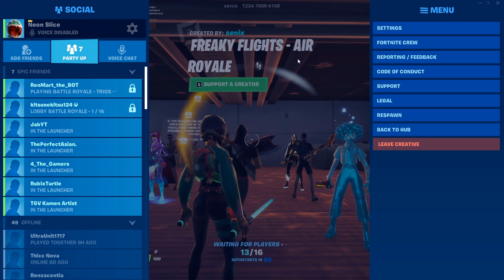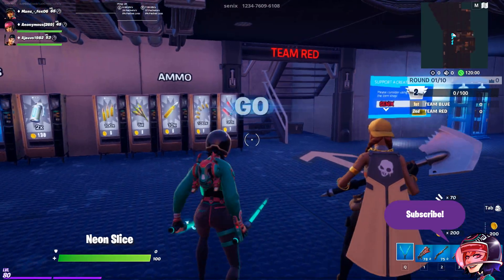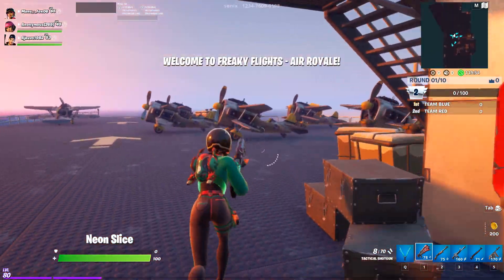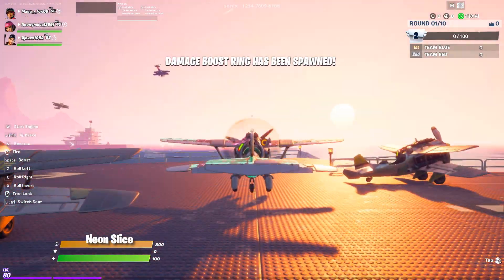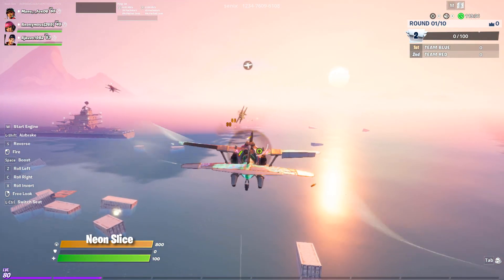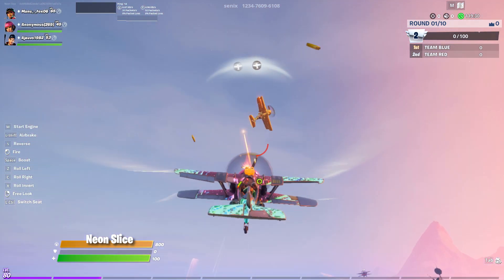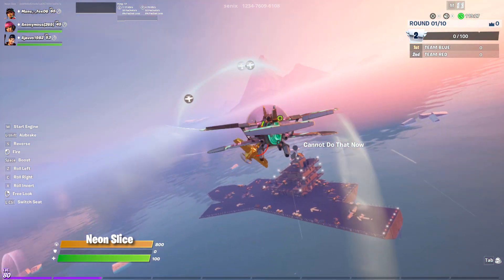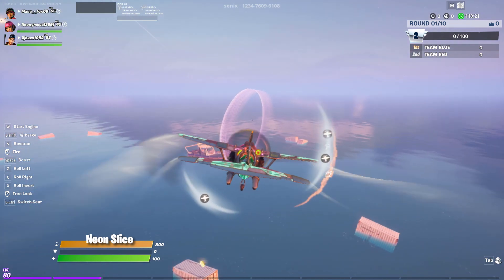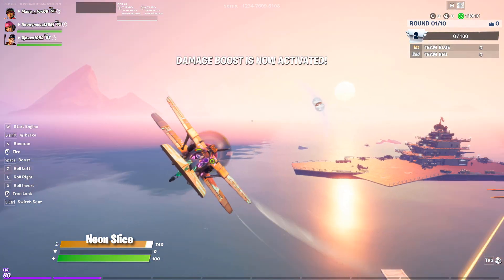Here we are — this is another pro 100 type of map. Everything is exploding so I'm just going to get in the plane. It's a bit difficult to fly these things on mouse and keyboard, but essentially we have to deal damage to players while in the plane. Oh, that is a golden plane — you can switch seats and shoot them too.